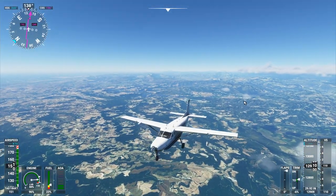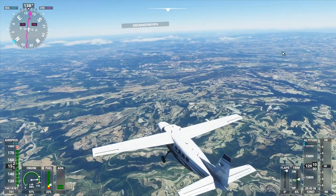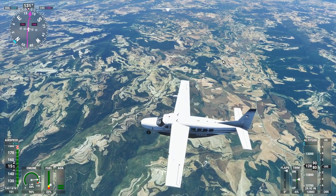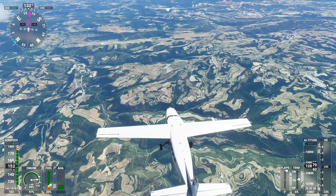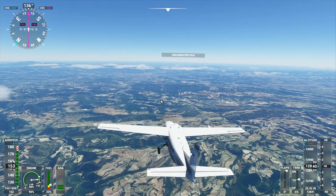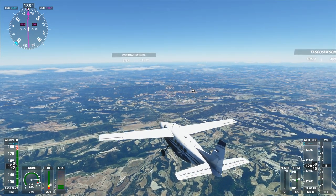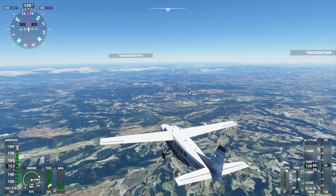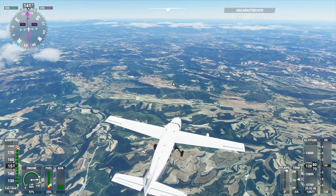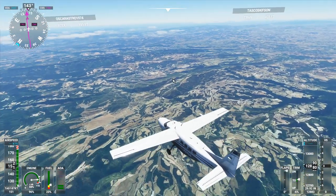Considering this very VFR-friendly sim, the question is: if you had to fly around the world in a plane, which one would you take? You could take one of the airliners and it would go by quickly, but you wouldn't see all the details. Or one of the small planes — not all have the range to cross the ocean, but you can go the Greenland-Iceland-Scotland route for the Atlantic and across the Bering Strait for the Pacific. You still need at least about 800 nautical miles of range to be safe.